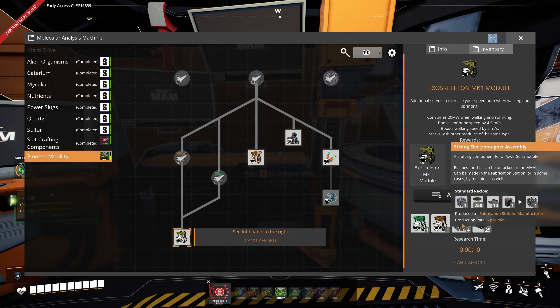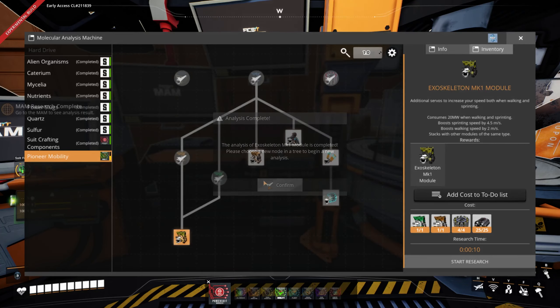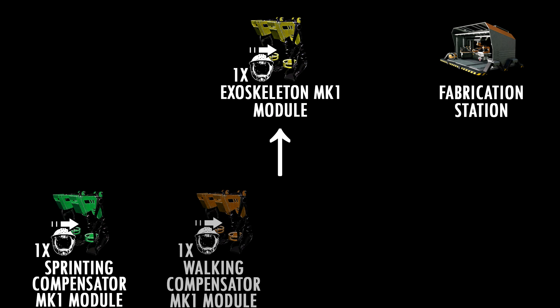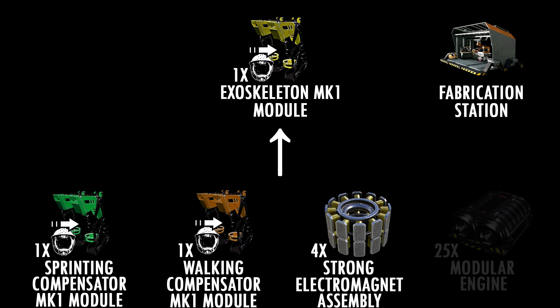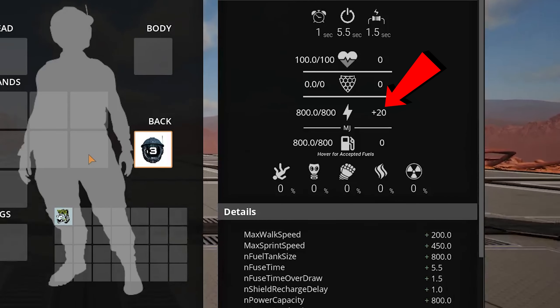Let's move on with the next research: Exoskeleton Mk1, which costs 1 Sprinting Compensator Mk1, 1 Walking Compensator Mk1, 4 Strong Electromagnetic Assembly and 25 Modeler Engines. The Exoskeleton Mk1 module can only be made in the fabrication station out of 1 Sprinting Compensator Mk1, 1 Walking Compensator Mk1, as well as 4 Strong Electromagnetic Assembly and 25 Modeler Engines. This module combines the abilities from the Walking Compensator and the Sprinting Compensator. However, it uses 20 MW of power while walking and sprinting.